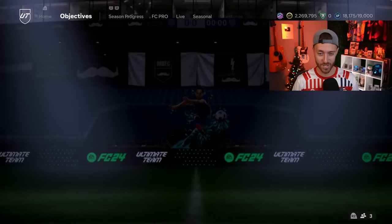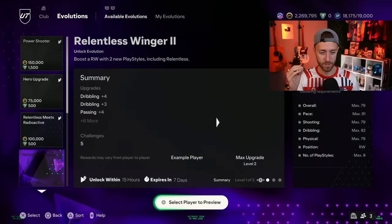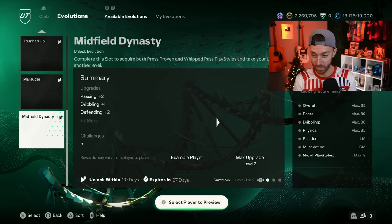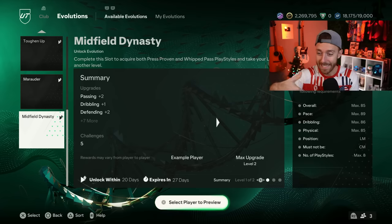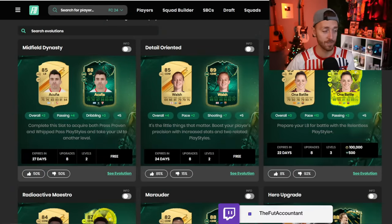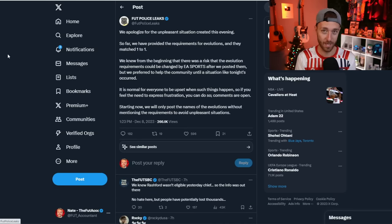Now we have to talk about the evolution — this is where all the conversations and hype yesterday were building up. The brand new Midfield Dynasty evolution dropped, different name than it was leaked as, and this is where things went awry. The pace max is 89, not 90. The dribbling max is 86, not 88. This begs the question: did EA change the requirements on the fly from what was leaked by Foot Police, or were the leakers just flat out wrong?